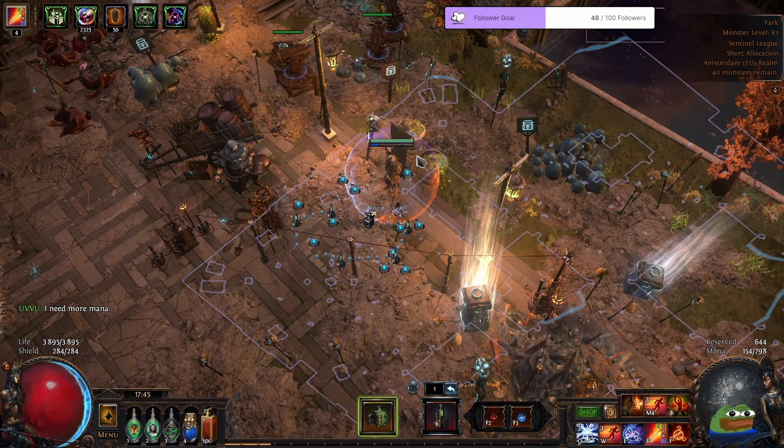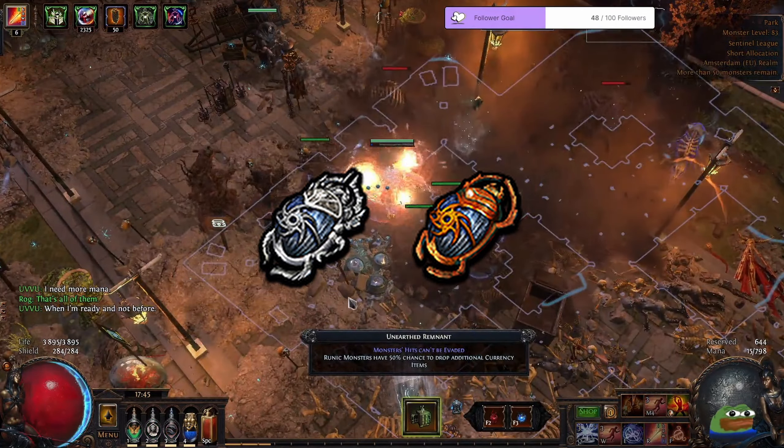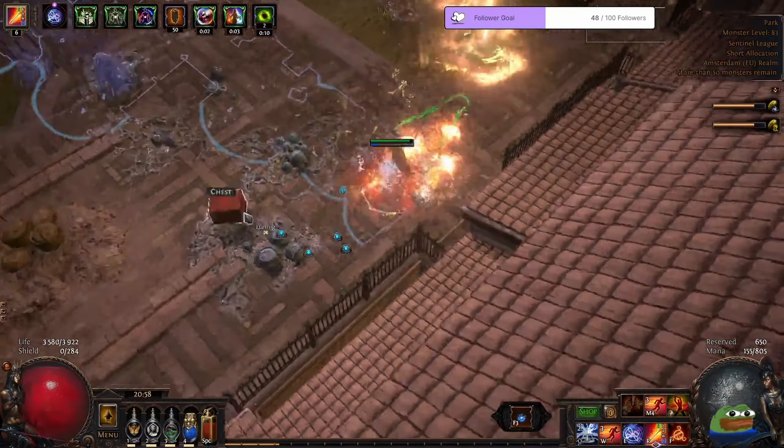Meanwhile, I started farming low investment expedition using rusted and polished scarabs to start building up logbooks. Then I started pushing towards boss rushing nodes that give additional chance of special unique maps dropping from map bosses on my atlas tree. And so far, boss rushing has been working great.